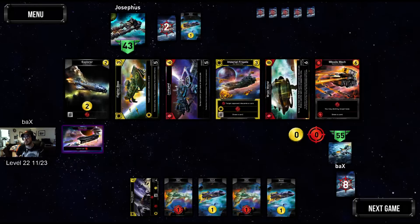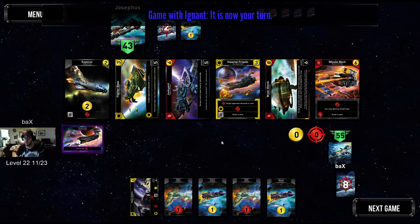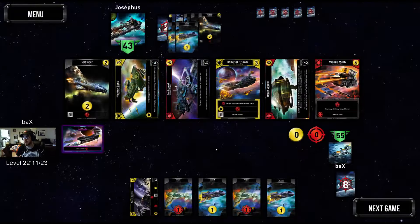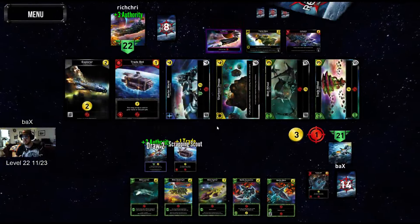I don't actually know what he's saying. He could have taken the Imperial Frigate — I think the Imperial Frigate is the hands-down 100% best play there. And then after Imperial Frigate drops, the Cutter comes up, and then he takes Cutter. Instead, he takes two other cards.